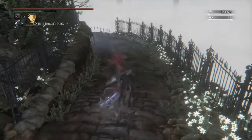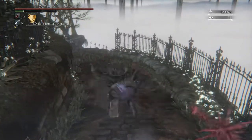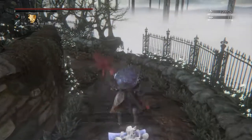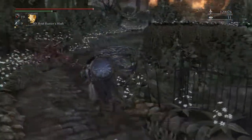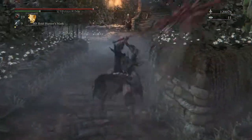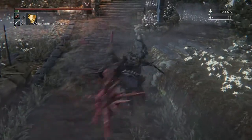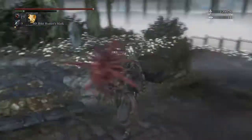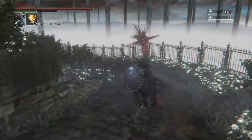So, very bashy. This is R1 — it's a continuous momentum onslaught straight forward. So that's how you end your combo: just straight forward, unrelenting onslaught forward. The R2 is actually a thrust, which is interesting.